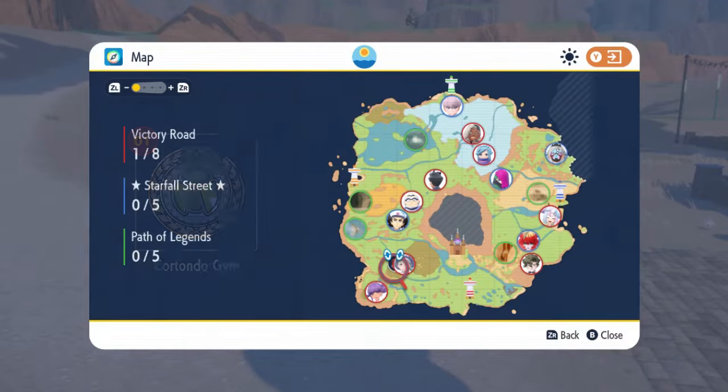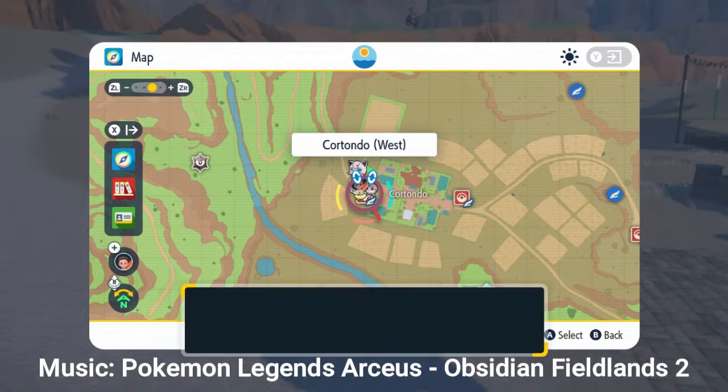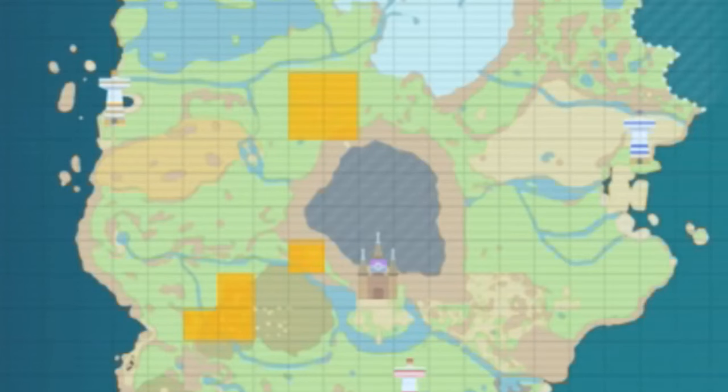It's located on the west side of Cortondo, and the reason we're looking here is because it's very easy to get there in the early game, but it's also easy to get there even if you're in the late game because you can just fly there and start hunting. However, if you're looking for a higher level Eevee, then I suggest you take a look a little farther north in the area right here.